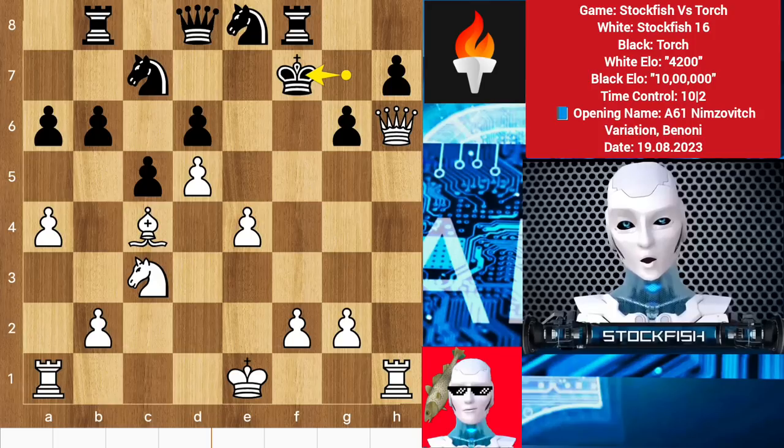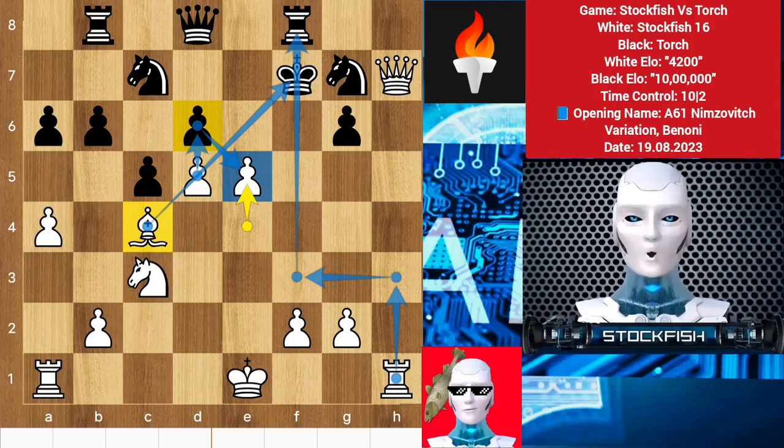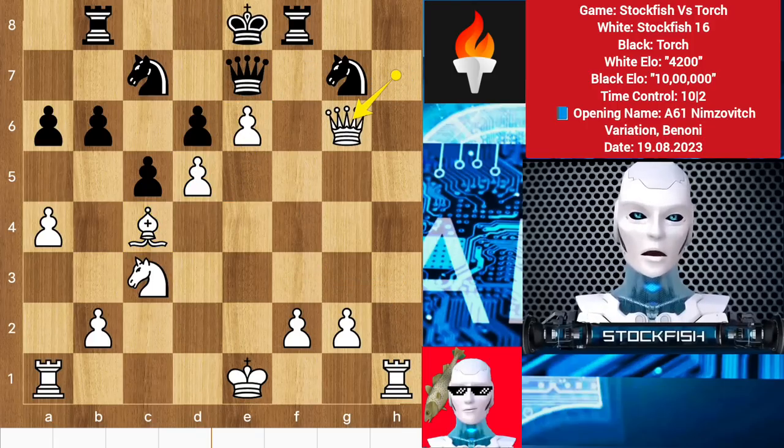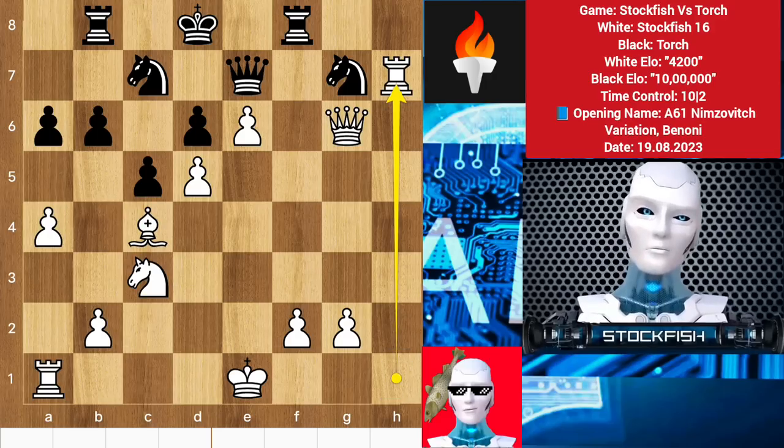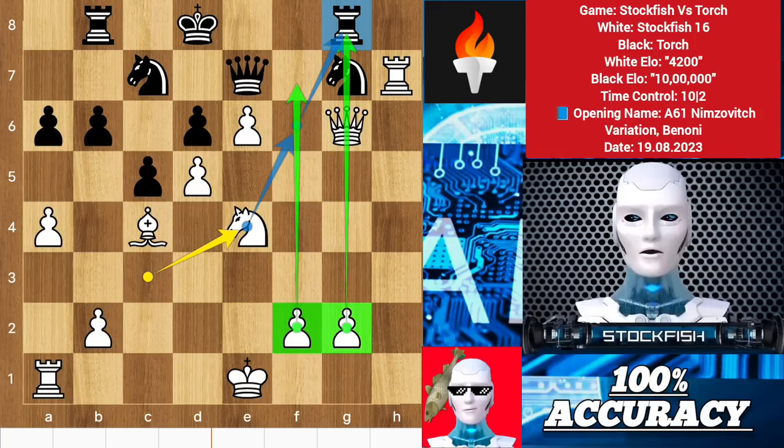So after king f7, queen takes check, knight here e5 — sacrificing the pawn to play d6 discover check. After queen e7, e6 check, king e8, queen takes check, king slides, rook h7 to target the knight. Rook here, knight e4 threatening knight f6 — this will create many problems for black. The real problem is that I have two connected passed pawns; black's position and pieces will be totally restricted.